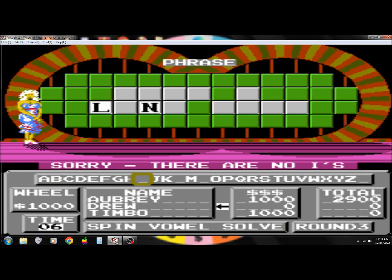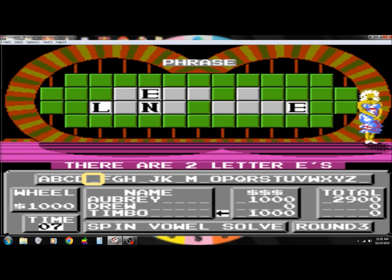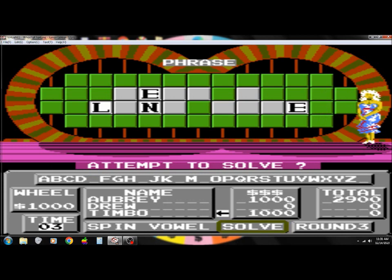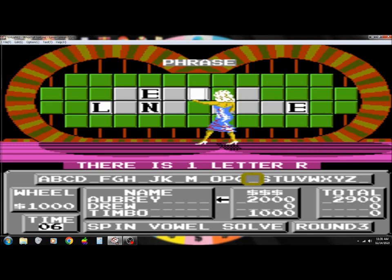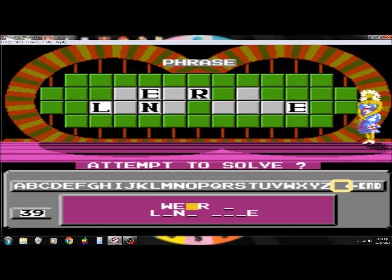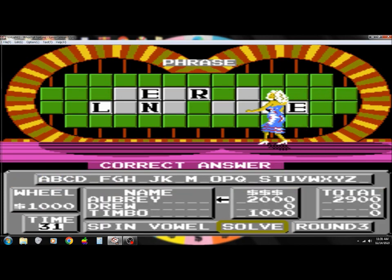Drew, there's no L. Timbo, yeah, two E's. You get no money for the E's, but you get five seconds. R. Wear a long face. Got it. $4,900 this game.